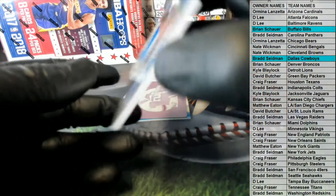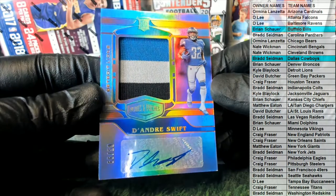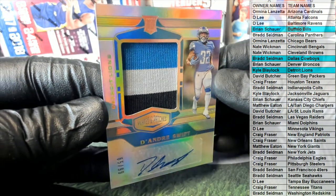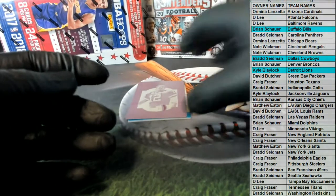Here we go, good one. DeAndre. Nice three-color rookie. Look at that — nice patch, 65 to 99 for Detroit. Kyle B, alright man. That card's fire, by the way, just saying. DeAndre Swift rookie, 65 to 99, three-color.